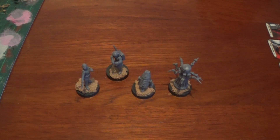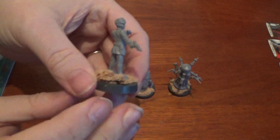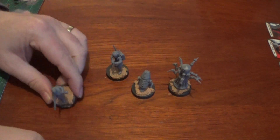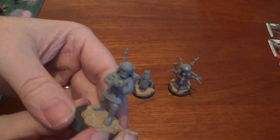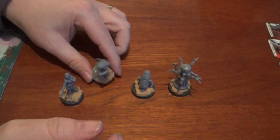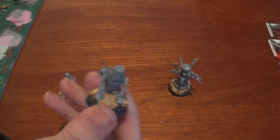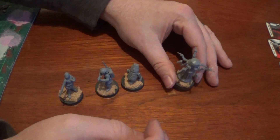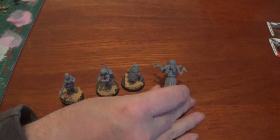So we're back - everything sticks together nicely. So the officer, I hope you're seeing everything there - the comms link and pistol. The comms guy, Imperial comms technician. We've got the R4 unit. And the medical droid. All very cool.